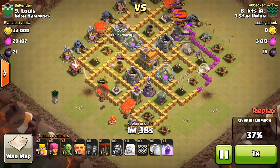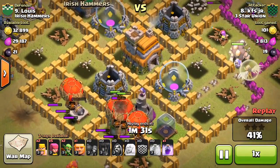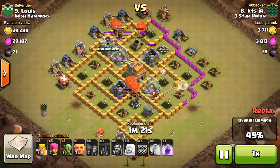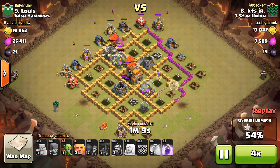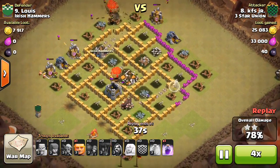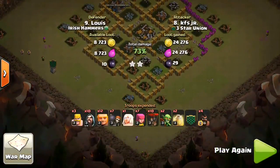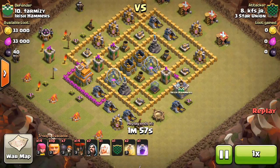The giants triggered a giant bomb which could have hurt his hogs, but he has a heal for them so they stay up and take out more defenses. Level three balloons still pack a punch in big groups — they go in taking out the last defenses. He still has two hogs up, the archer tower and wizard tower go down. Six-star war for KFS Jr — always nice to see. His second attack in this war might have been even more impressive, just murdering the next base.